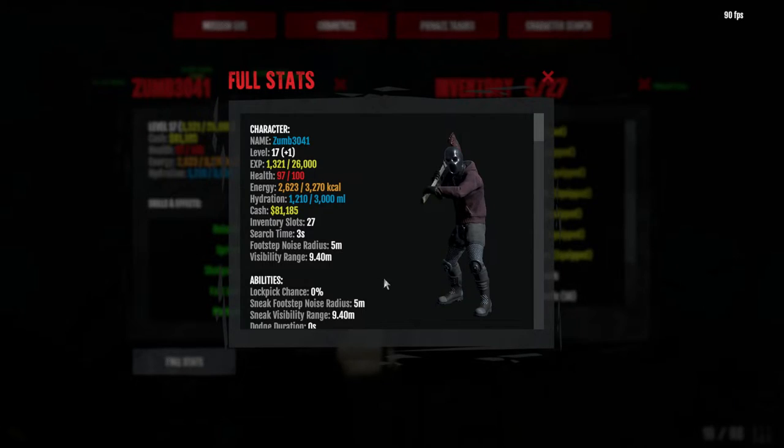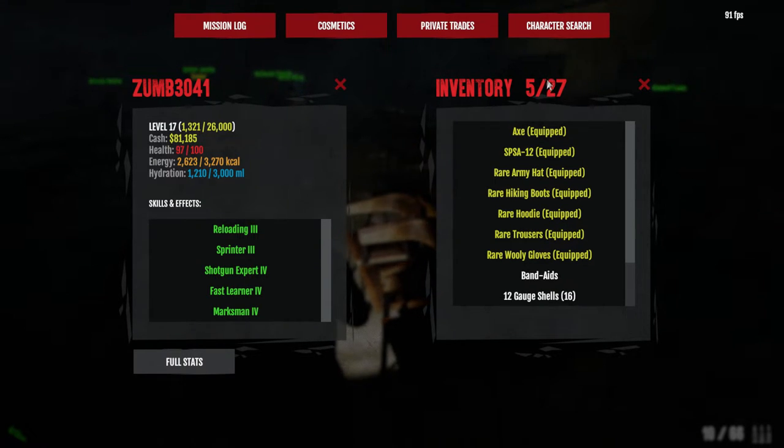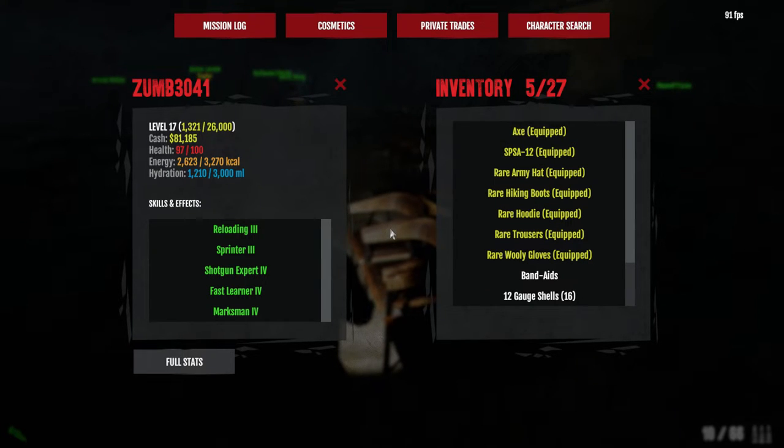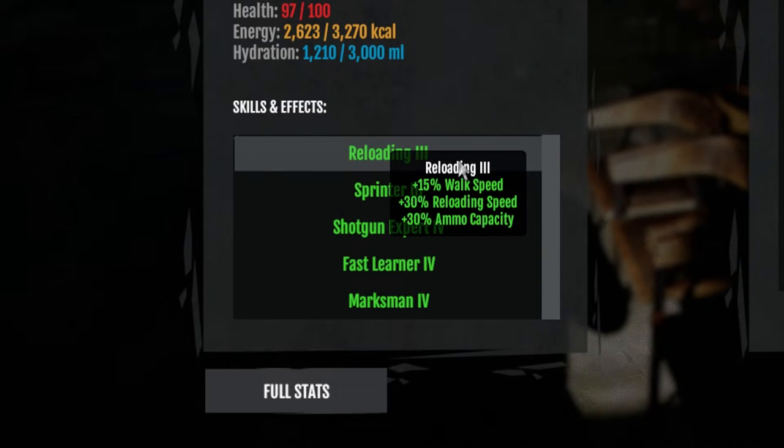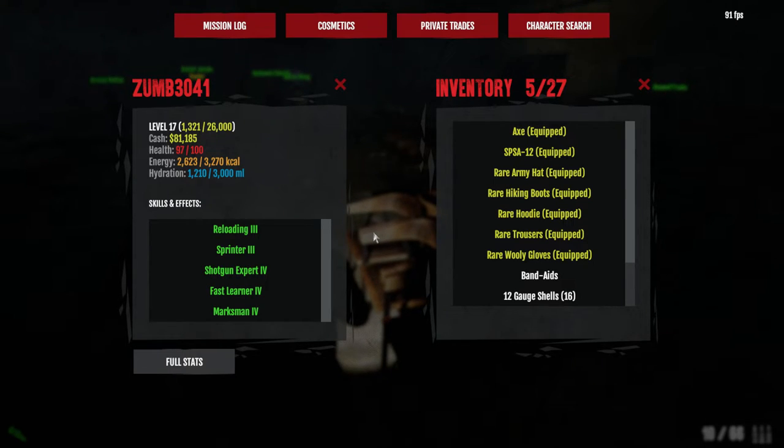Right now, as you can see, I'm only level 17 — I am prestige one though, so bear in mind I've got an extra skill slot. But I'm going to talk about this as if I haven't got that extra skill slot and just go off what I think would be best for you guys. The skills I'm using are Shotgun Expert 4, Fast Learner 4, Marksman 4, Sprinter 4, and Reloading. I'm only using five skills and I don't intend to go any higher than that.